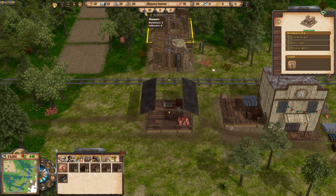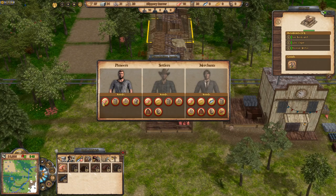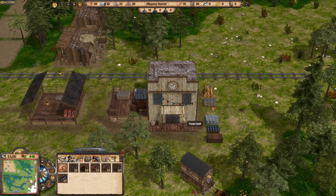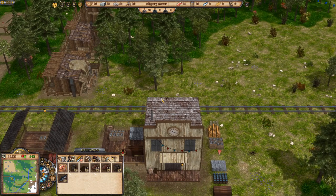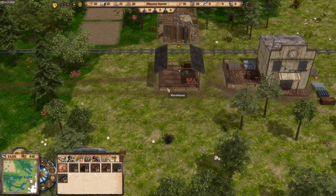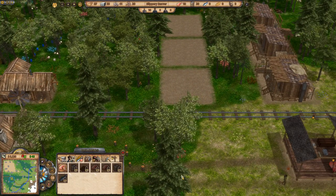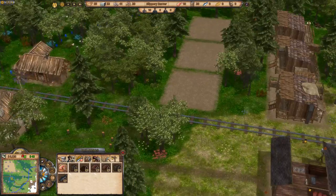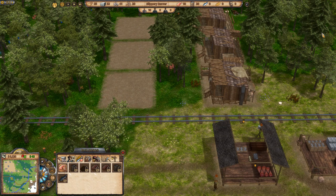We've now gone from making a loss to a very small profit. As we get more shacks built and occupied, we'll start making real money. The early game strategy I like is to build lots of houses, get lots of people, and get loads of resources coming in. Of course with lots of people you have to satisfy their needs — pioneers need meat, water, firewood, and clothing.